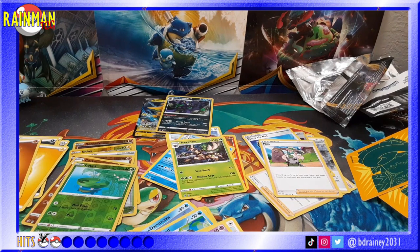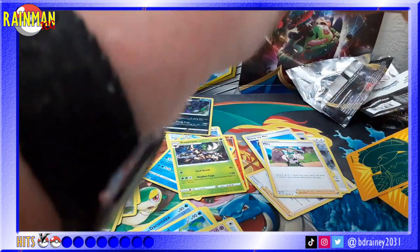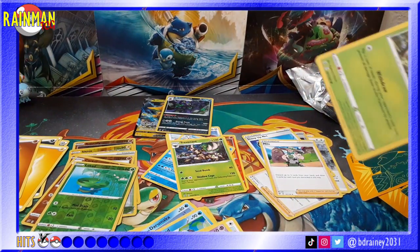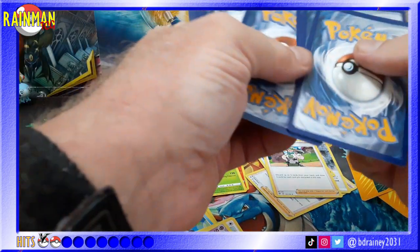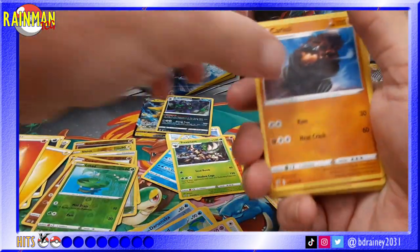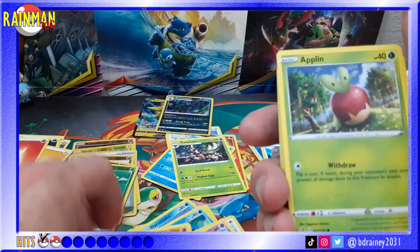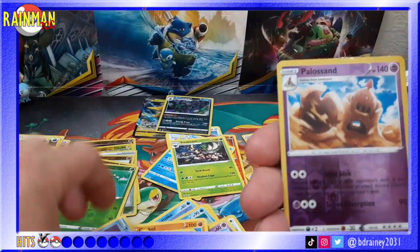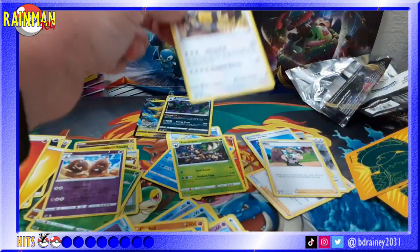Last pack magic! Come on, Rillaboom, you haven't let me down yet. It's going to be fire - and it is fire, but the pack's not. Heatmor, Zubat, Applin, Timburr, Trapinch, Helioptile, Honedge, Palossand reverse hollow, and a Diggersby regular rare.